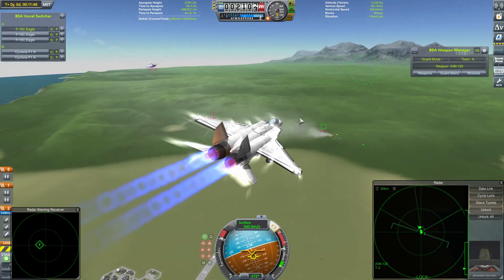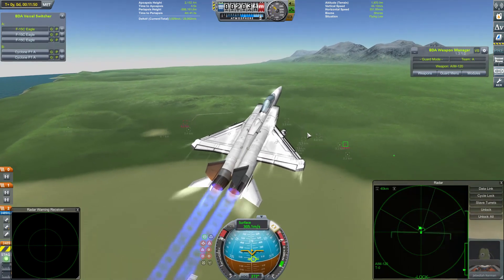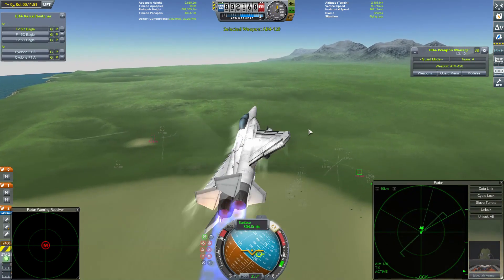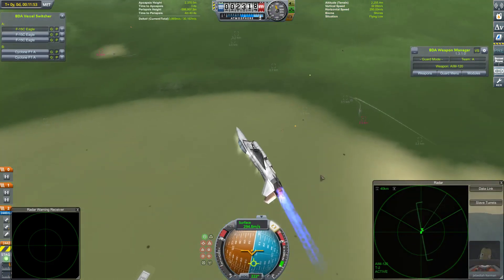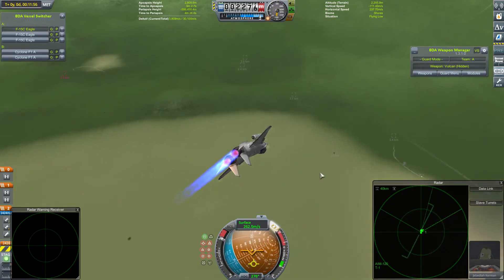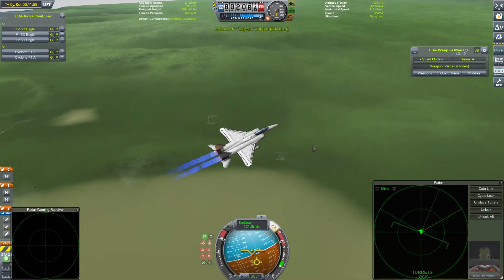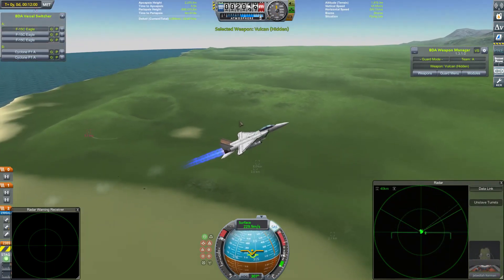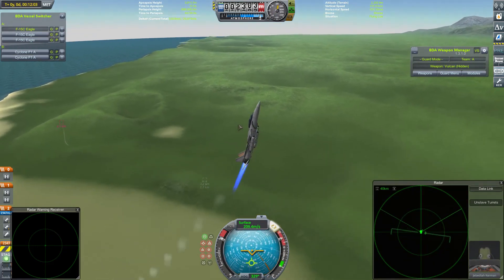Now these Cyclones are quite vulnerable to missile kills and have proved so during the other rounds of this competition. That is advantage F-15s. They seem to have adopted the tactic of going to a higher altitude and then dropping down onto their opponents, which we've seen with a couple of craft this season, but it's kind of been a bit of a hit-and-miss strategy.